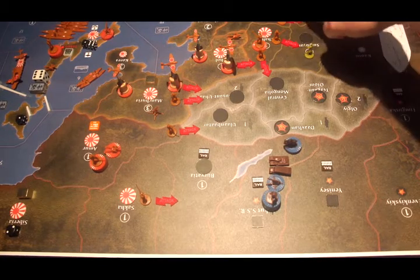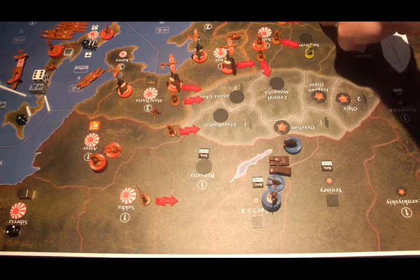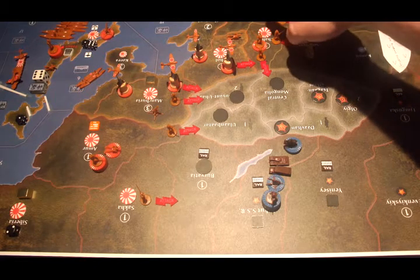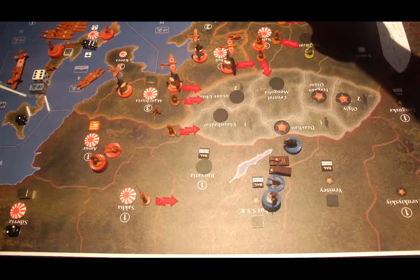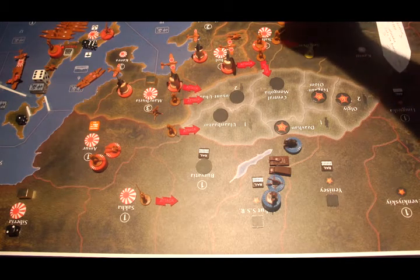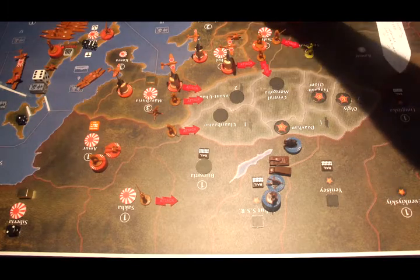There will be an infantry from Hopei doing a walk-on in Shenzi. There will be four infantry, three artillery, and one mechanized infantry into Kuai Chao, along with three tanks and a tactical bomber.